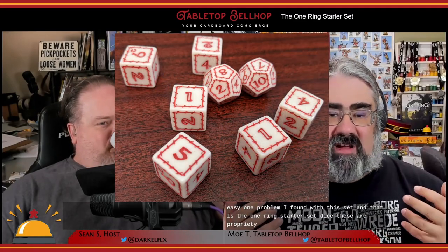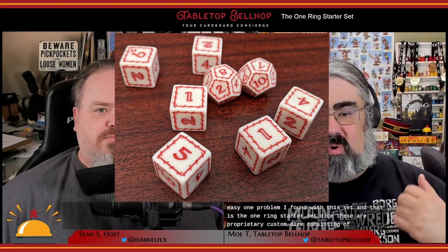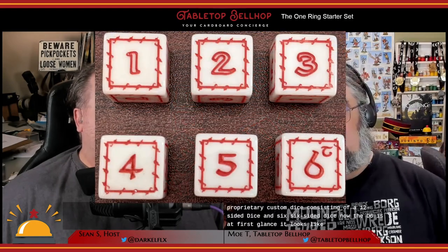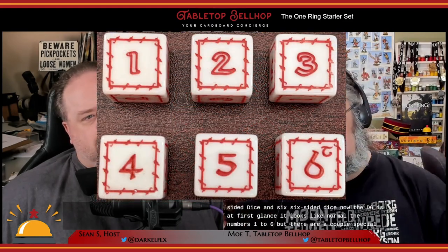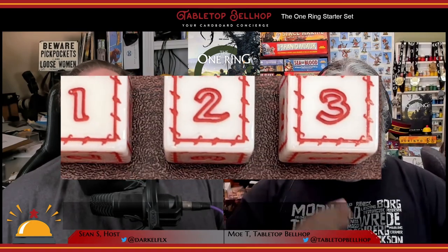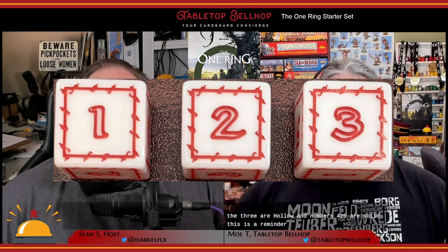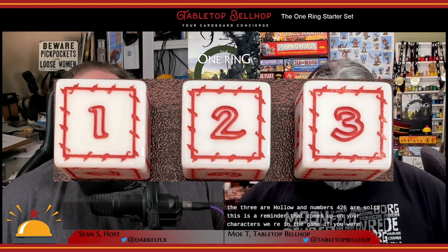Next, I want to bring up the one problem I found with this set, and that is the One Ring Starter Set dice. These are proprietary custom dice consisting of two 12-sided dice and six six-sided dice. The D6s at first glance look like normal D6s with numbers one to six, but they have a couple of special features. The six also contains a little T-looking symbol — the elvish numeral for one — used to determine the degree of success when rolling. Numbers one to three are hollow and numbers four to six are solid, which is a reminder that when your character is weary, the one-to-threes don't count.